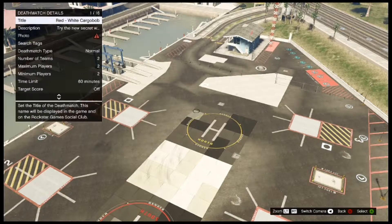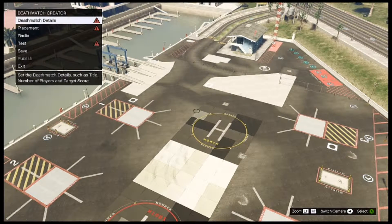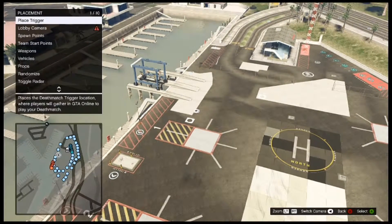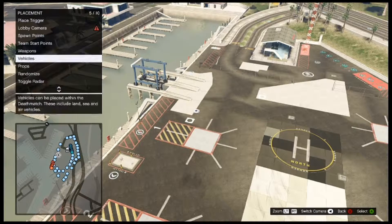Hey there guys, it's KKWolfy here and welcome to this video. Today I am going to show you how you can actually get the red and white Cargo Bob. You can only get this in Creator, but it is really fun and you can invite your friends to it and make it.